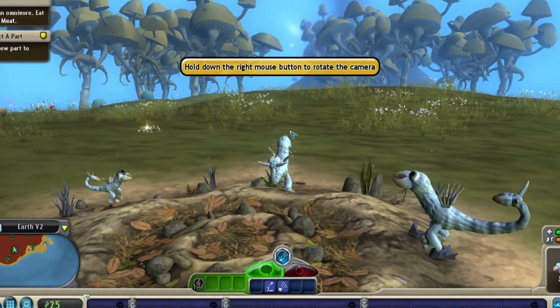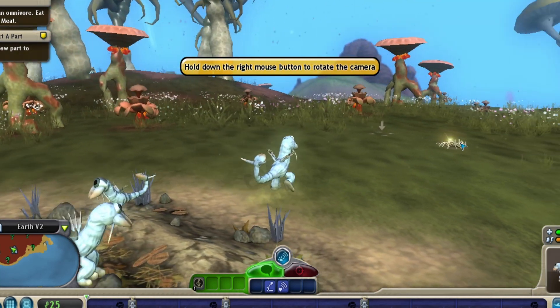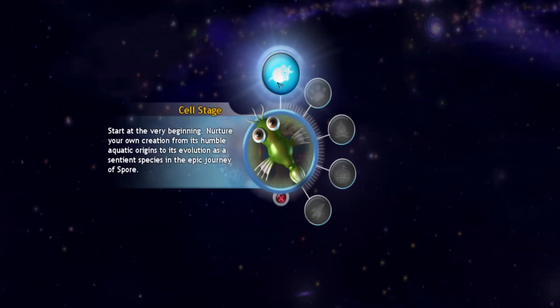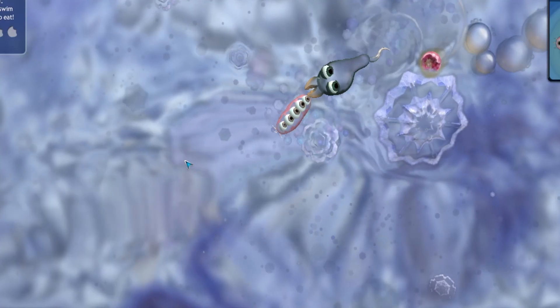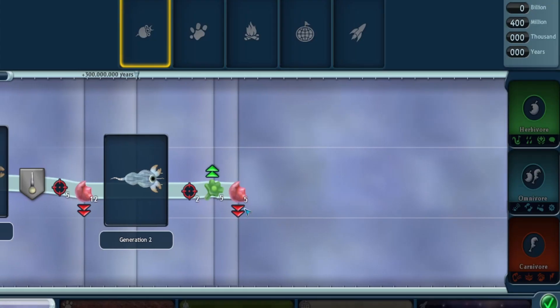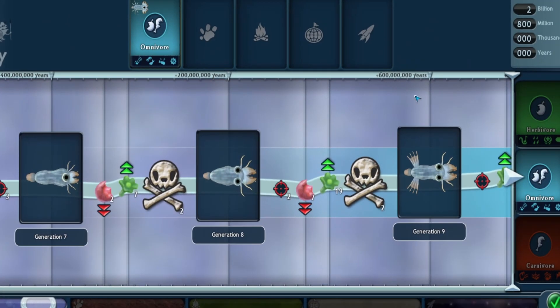The graphics of the game have aged with time, as Spore came out in 2008. Regardless, the levels themselves provide a lot the player can do. The cell stage is the first stage of the game, and by far the easiest and shortest. You play a simple microbe in a 2D space where you're able to level up by either eating meat or plants, deciding later on whether you are a carnivore or herbivore. If you eat both, you become an omnivore.